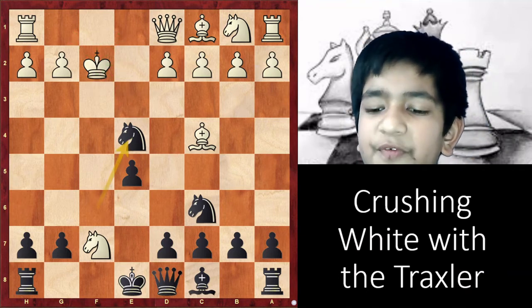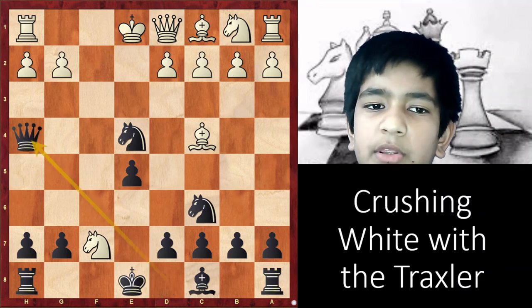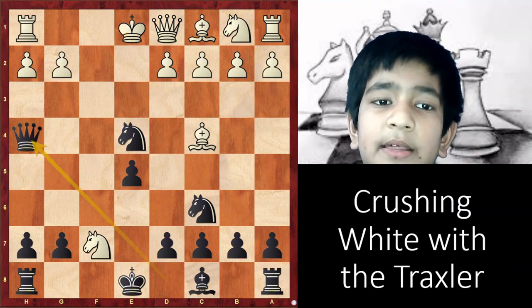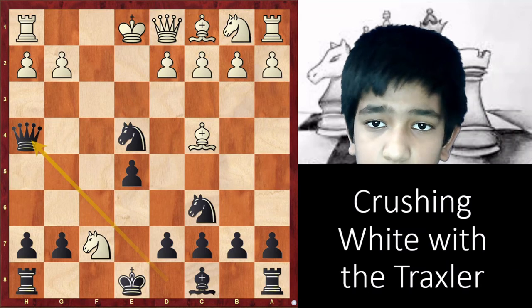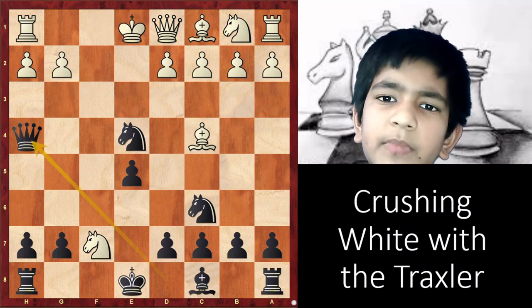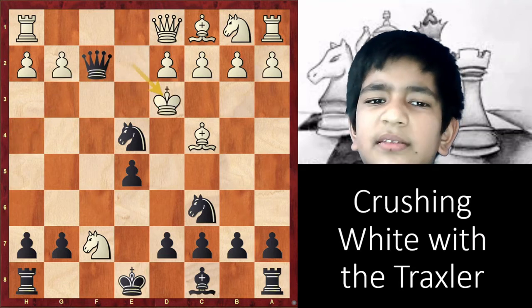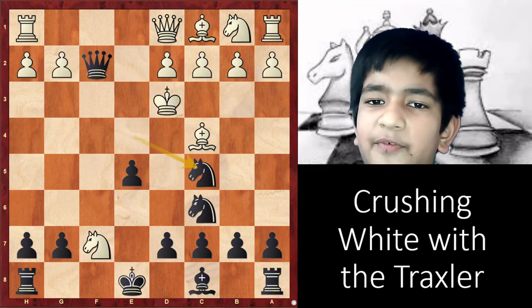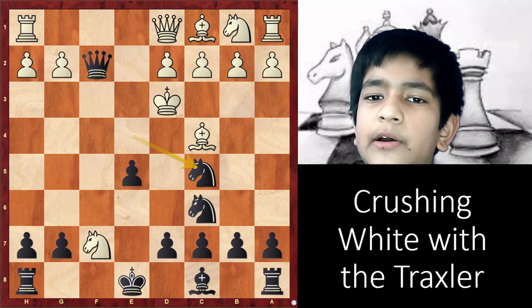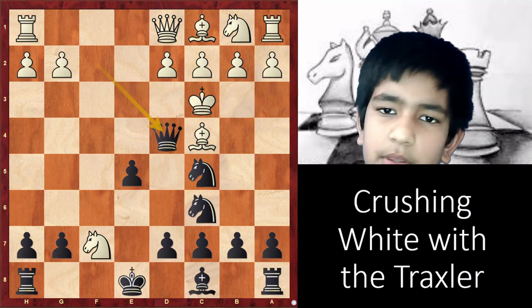If the king goes to e1, then Qh4 check. White has three responses. If Kf1, then Qf2 mate. If Kxe2, then Qf2 check, Kd3, Nc5 check — all of these moves are now forced — Kc3, and Qd4 is checkmate.